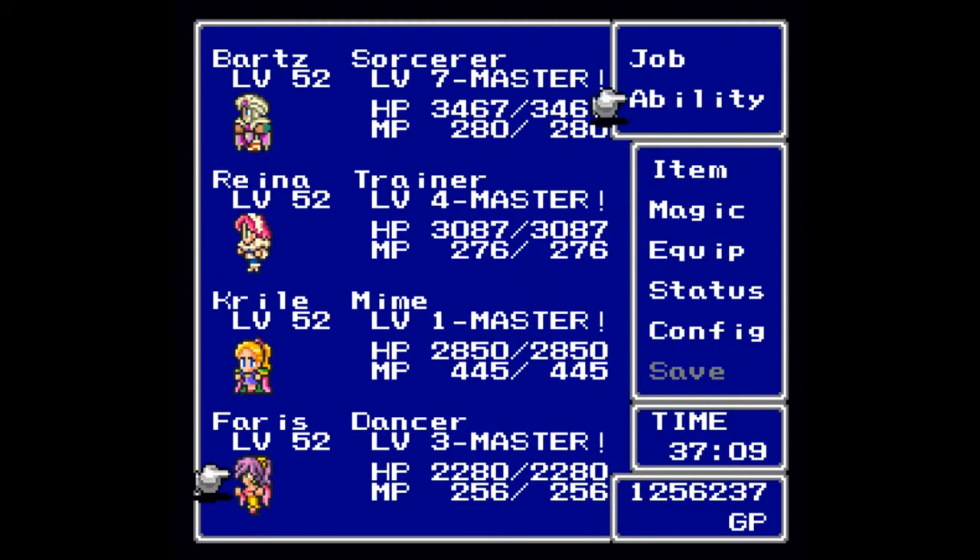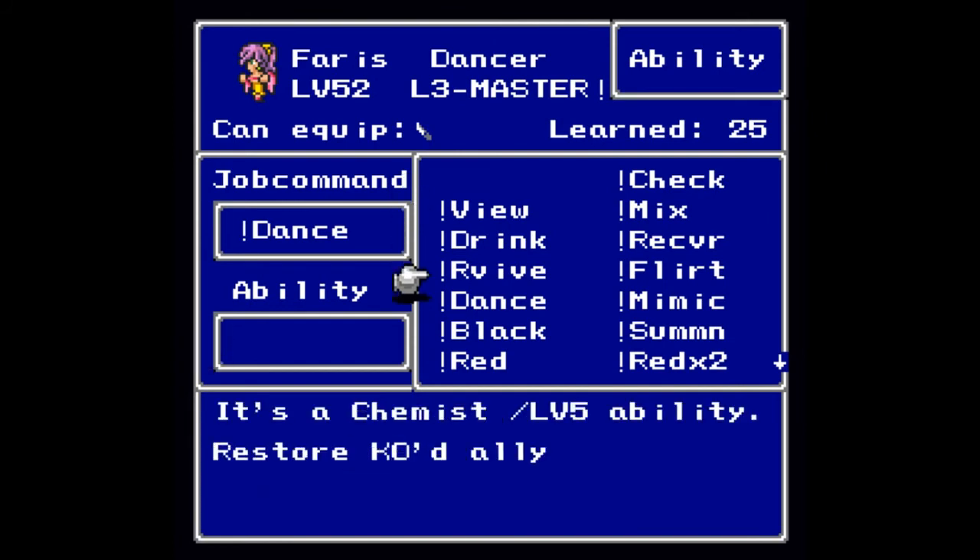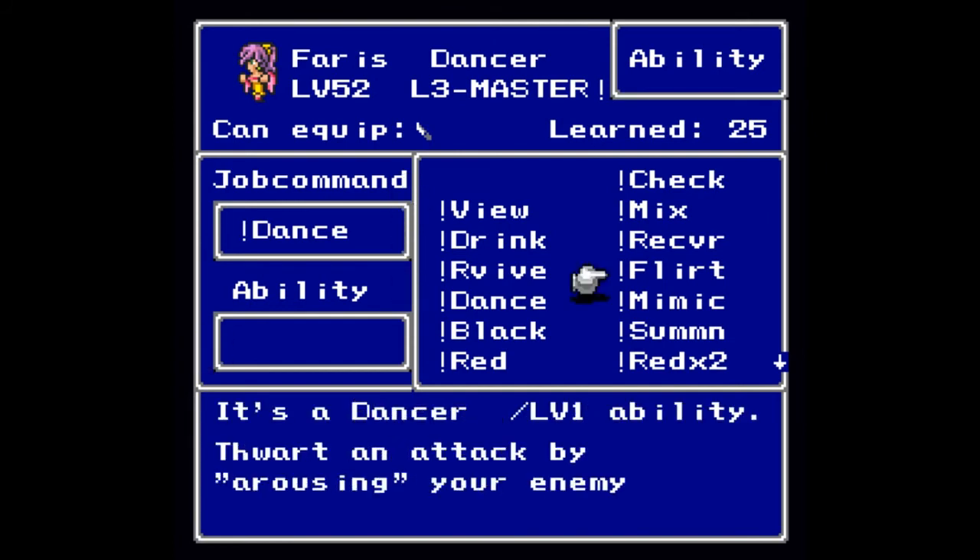Now it is time for the Dancer. As a Dancer you will get plus five Strength, plus five Agility, plus ten Stamina, but minus five Magic. Should you master it, the wiki says you will get a bonus to Strength and Agility — I assume you would also get the bonus to Stamina as well. There are three levels to being a Dancer. At level one you will learn Flirt, so that you can arouse your enemy — confusing them somewhat so that they won't attack you.